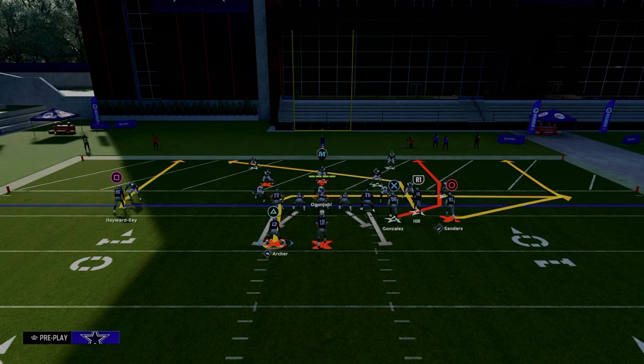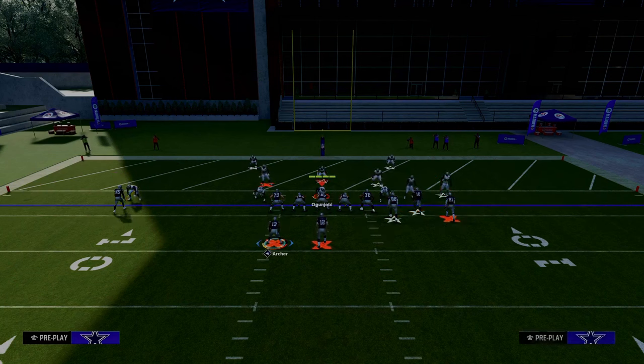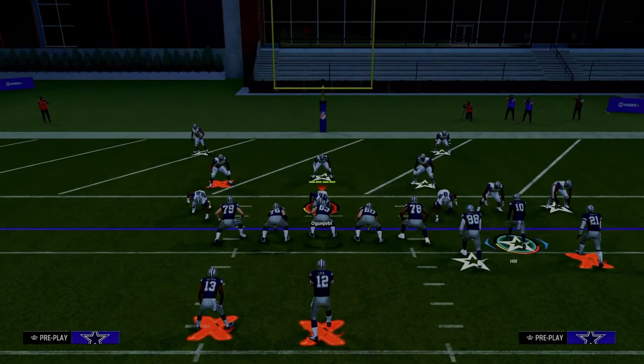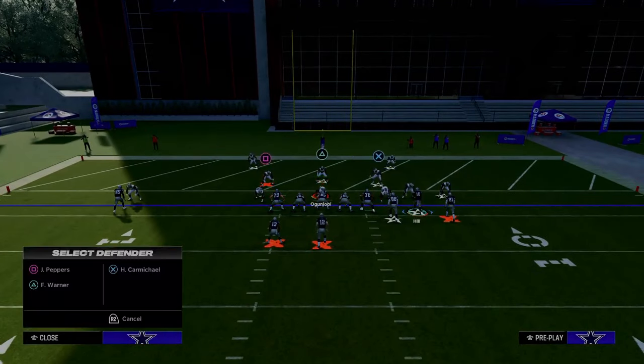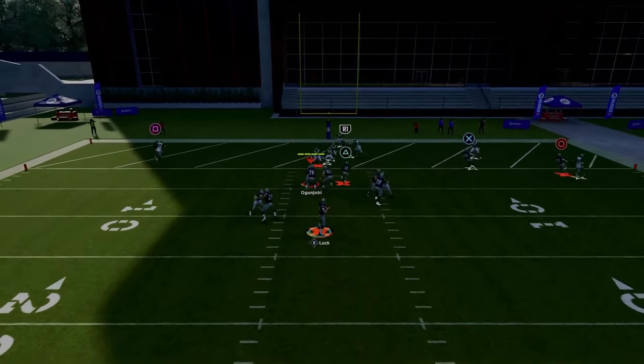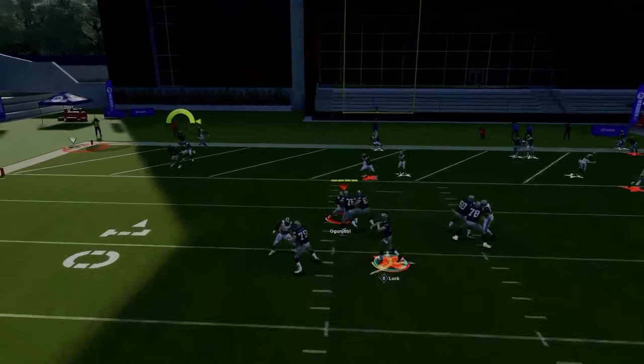Especially inside the five yard line, it turns this into something like a slant route. Then curl your backside receiver and smart route him — you want that curl as close to the numbers as possible without being inside the numbers. Everything else is up to you. The main thing is this post route, which is pretty much always going to beat man coverage. Just throw it with a pass lead down to the outside.